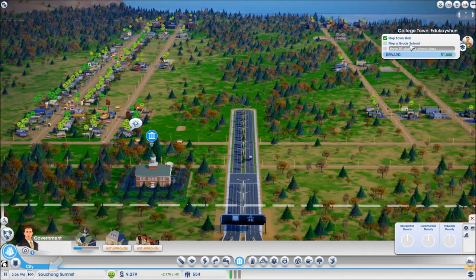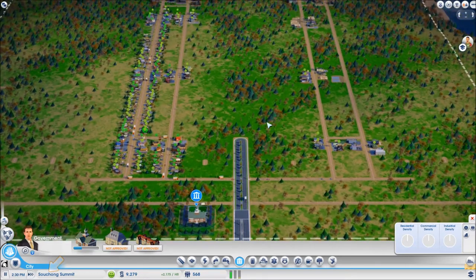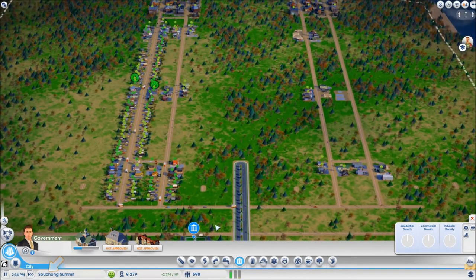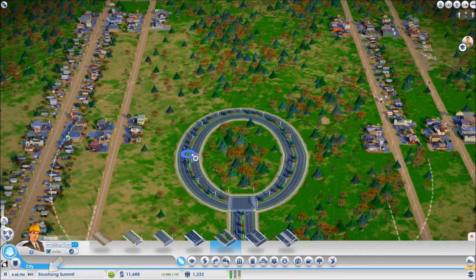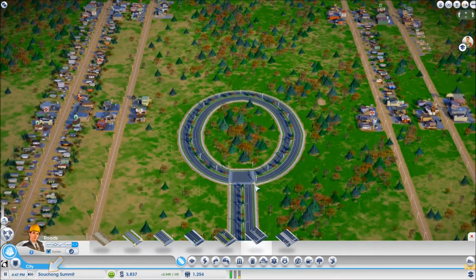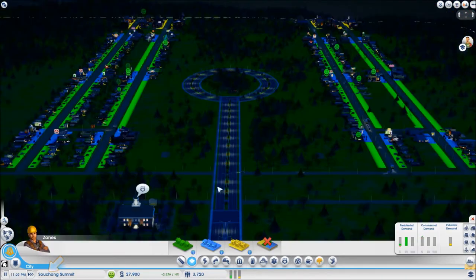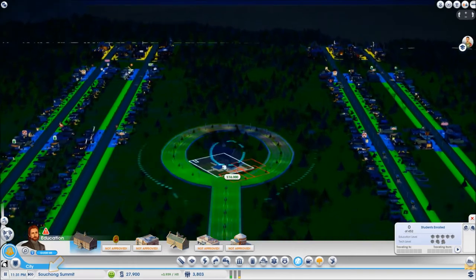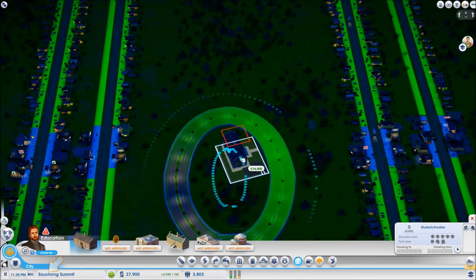Since I have the town hall I can plop a great school. I want to have my great schools, my hospitals, fire stations about here in the middle. I do have a little bit more money and I could now build this roundabout in the middle that I talked about. That is where I am going to put the school. But I need 16,000 for the school so I have to wait a few more hours. Now I already have 27,000 which means that I can make the great school. I am going to place it inside of this roundabout with just enough space for two more classrooms.